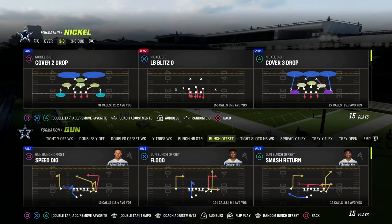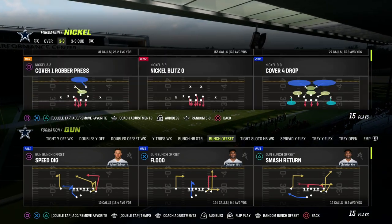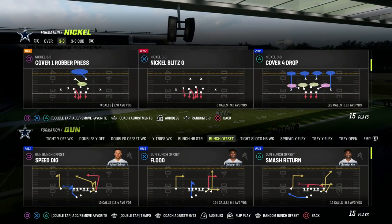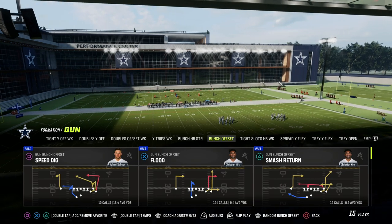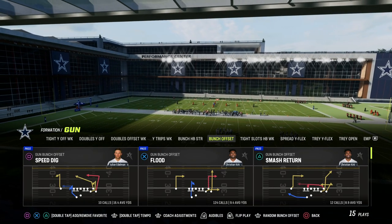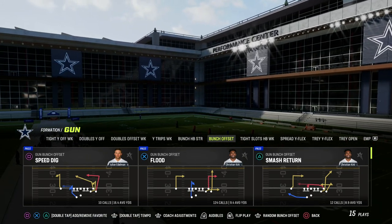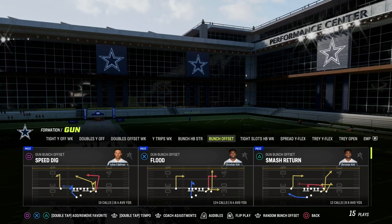In this video, I'm going to show you one of the most effective passing concepts in Madden 23 out of the Gun Bunch formation in the Cincinnati Offensive Playbook. This formation is super effective. If you would like to get my entire Cincinnati Offensive eBook complete with the Tight Slots formation, make sure that you join the Patreon. The link to sign up is going to be in the description of this video.